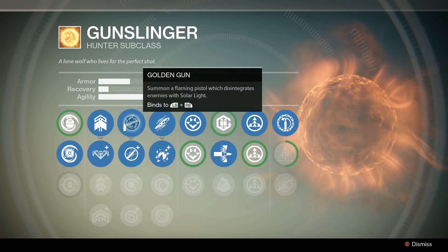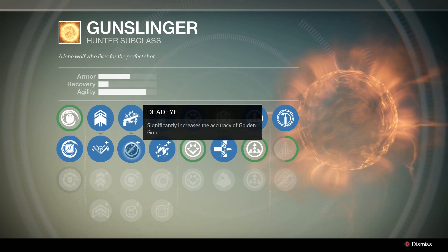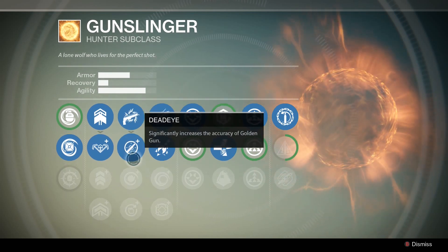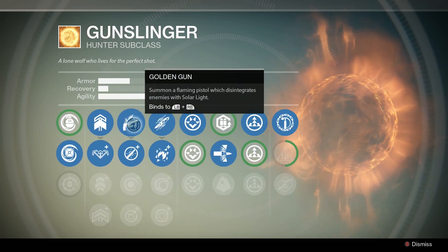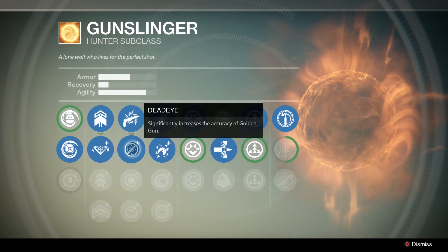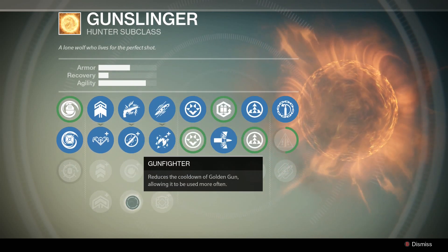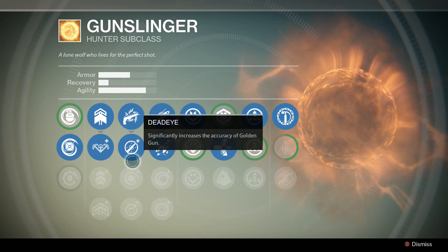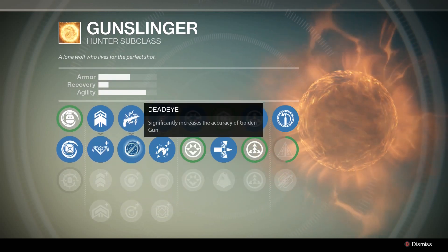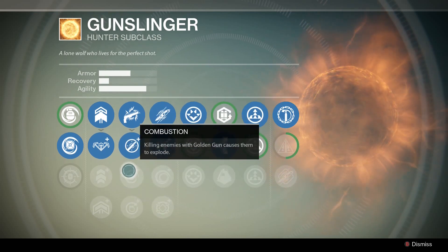The super is what definitely makes this class better for PvE, because the Golden Gun is pretty powerful and you can shoot from range. The Arc Blade in the Blade Dancer class requires you to get up close and personal, and in a strike or high-level mission it's basically a suicide super — so kind of useless. Choose Golden Gun, and I honestly wouldn't choose anything other than the accuracy upgrade.